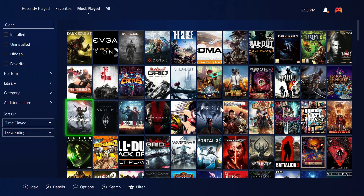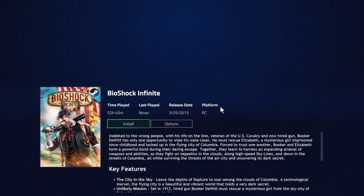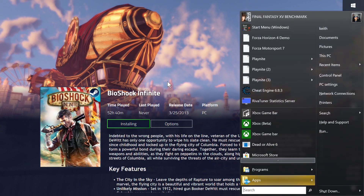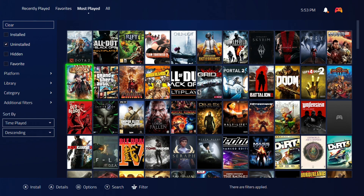Anyway, going back to uninstalled games — it will say you can now install this game, and it launches Steam to handle the installation. The downside is the installation process is not controlled with a controller; you still have to use keyboard and mouse. It connects to my account and installs the game, which is great to see working properly.